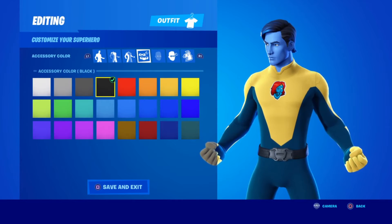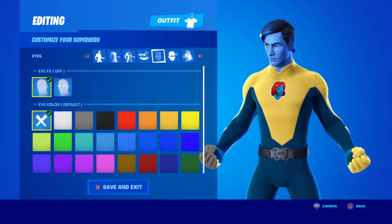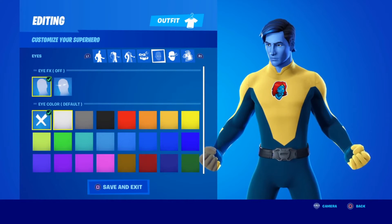Next up for the accessory color, you're going to want black. For the eye effects, you're going to want to have them off, and for eye color, you're going to click the X.